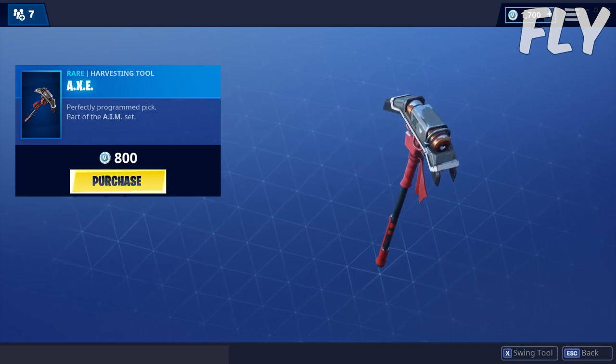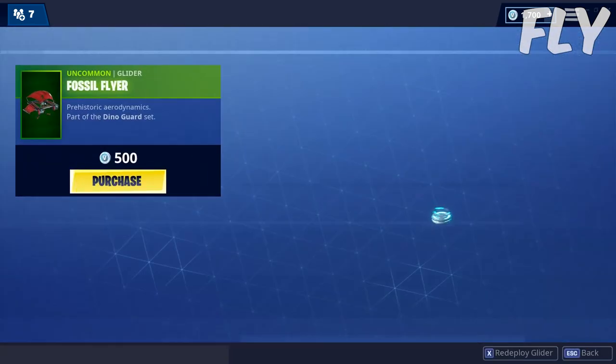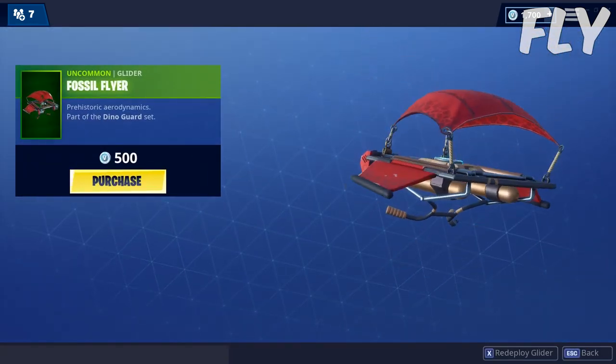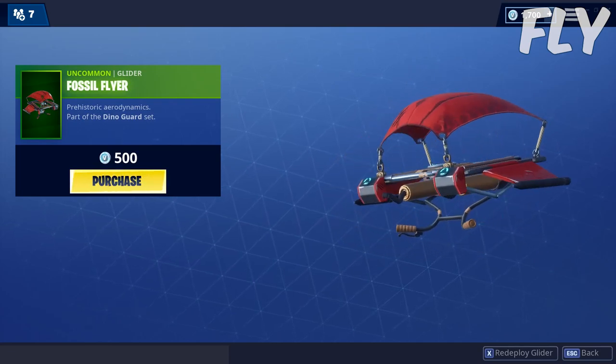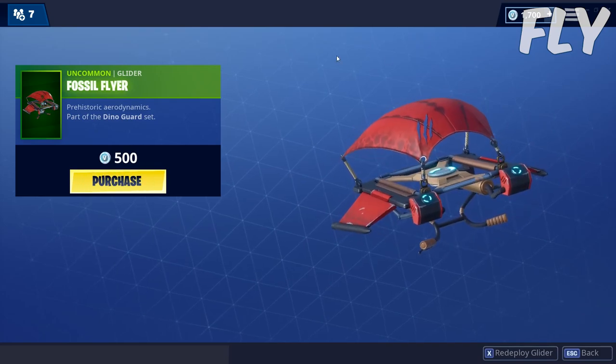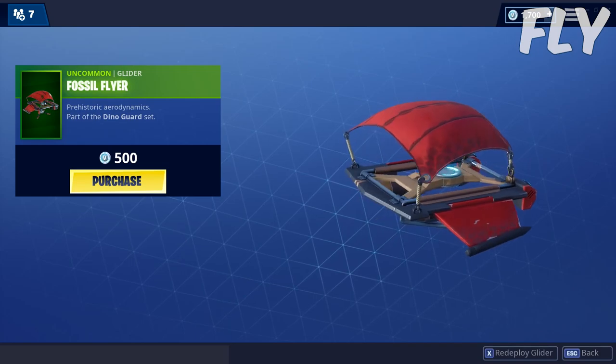This is the Aim set, which is the Season 6 Week 7 battle pass challenge skin I think. We also have the Fossil Flyer — it's nothing special, just a basic glider with three stripes. It looks like the Mets logo I think, but it's only 500 V-Bucks.